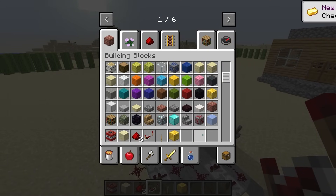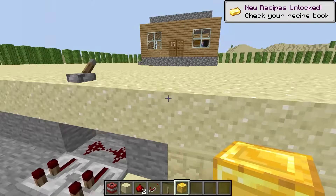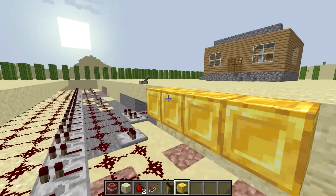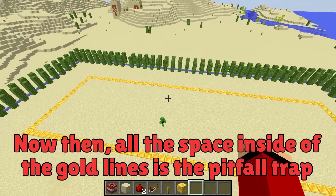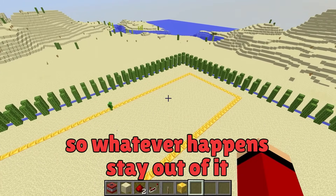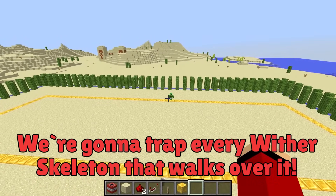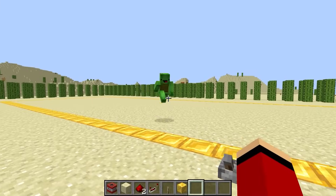To make it easy to tell where the trap is, the next step is to mark off the edge of where the trap begins. Let's mark it off with gold blocks. All of the space inside of the gold lines is the pitfall trap, so whatever happens, stay out of it. We're going to trap every wither skeleton that walks over it. Now our second security measure is finished!